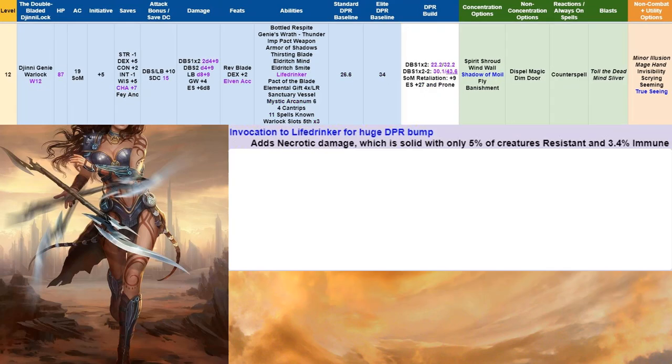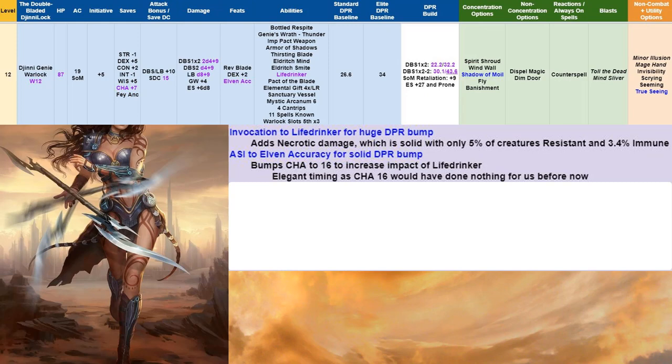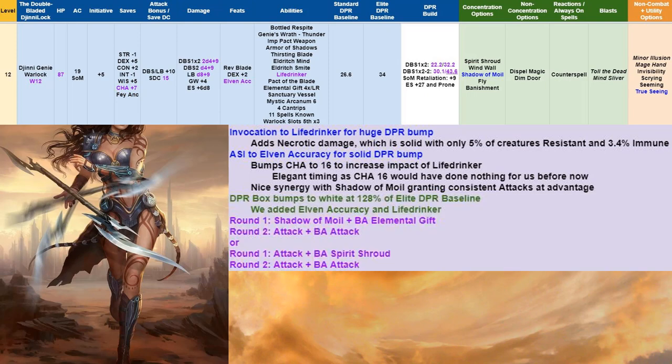At level 12, we add Life Drinker to our invocations for a huge DPR bump — adds Necrotic damage with 5% creatures resistant and 3.4% immune, bumping our damage by +9 per swing. We also get Elven Accuracy here, bumping Charisma to 16 — elegantly timed since Charisma 16 would have done nothing before now, but it increases the impact of Life Drinker. Elven Accuracy has great synergy with Shadow of Moil since Shadow of Moil constantly grants attacks at advantage, procing Elven Accuracy. DPR bumps back to white at 128% of Elite baseline. No change to round 1 and 2.